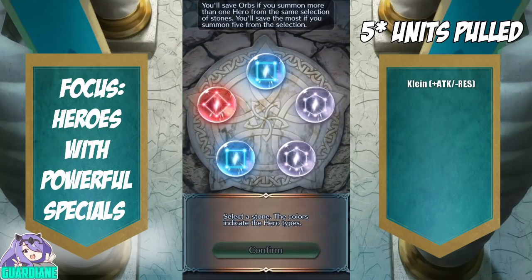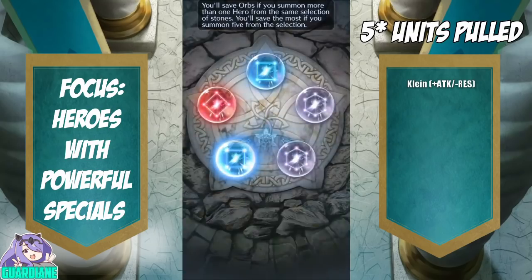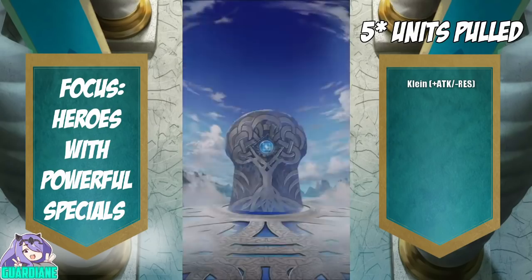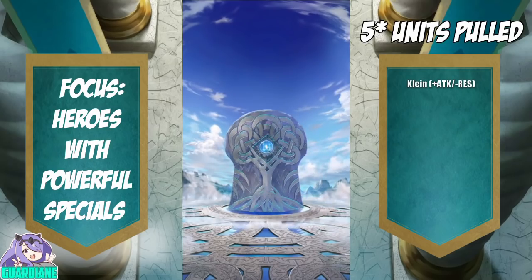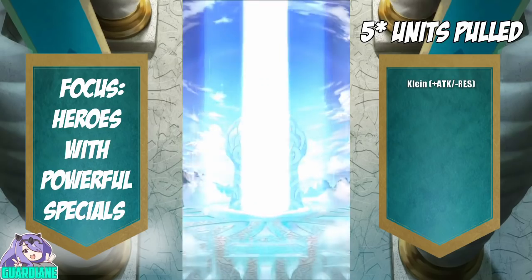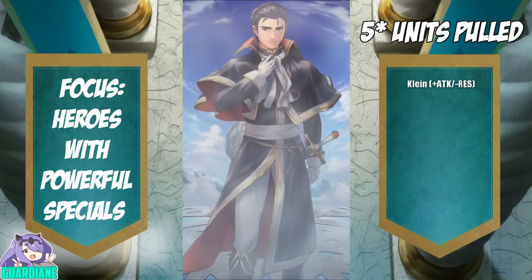Okay, so no Sonyas but we do have a chance at Nephny. The Nephny that I have is pretty darn good — I think she is plus speed. Going to get a four star at least — it's going to be a Reinhardt. Mr. Meme-tastic himself.